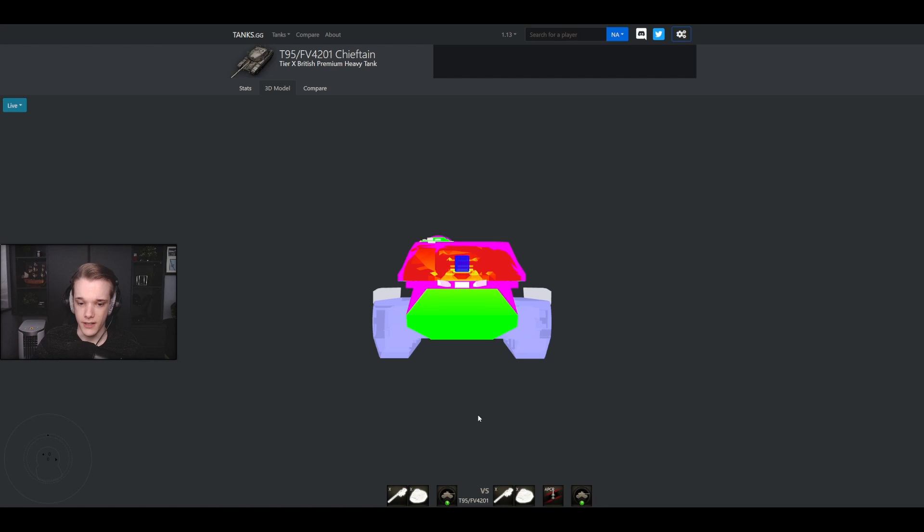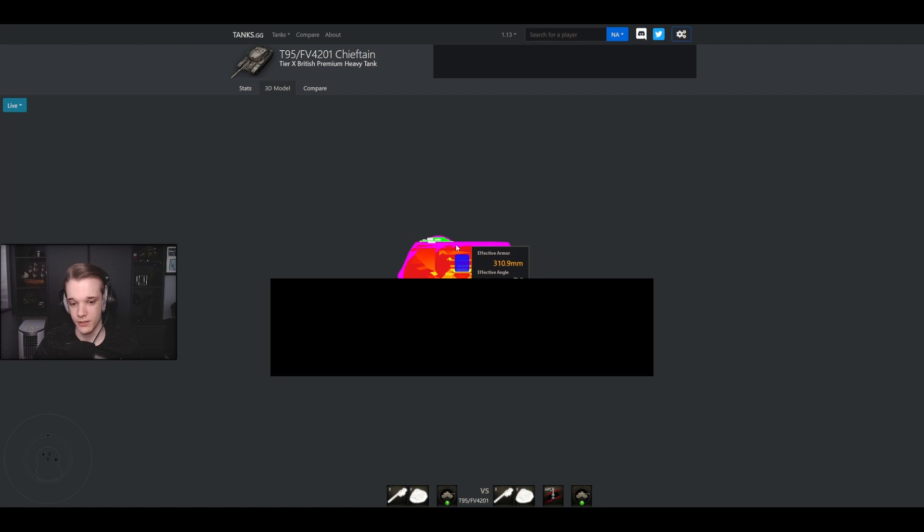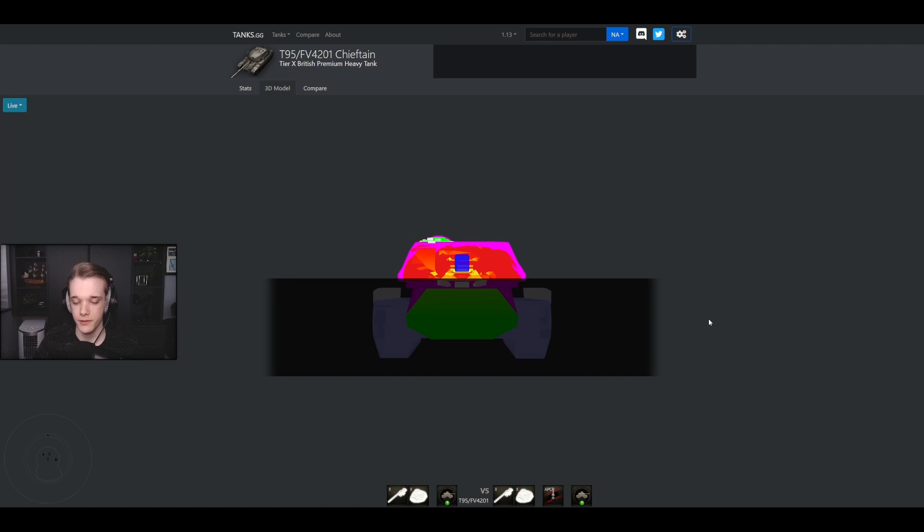If you load APCR — and both premium rounds are APCR — it starts to look a little bit better. But if it's hull-down, all you're going to see is the top of the turret, and you're just not going to pen it. There's around a 46% chance you'll go through. However, when the Chieftain is not hull-down and it's in the open, you can pen it semi-reliably in the upper hull, and especially in the lower plate — you can easily pen the lower plate.